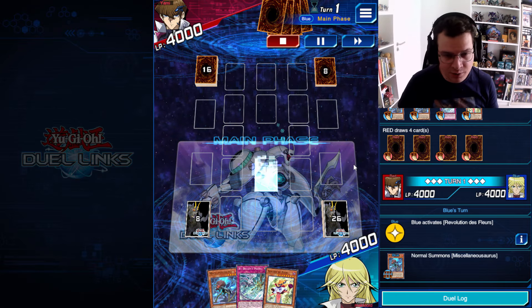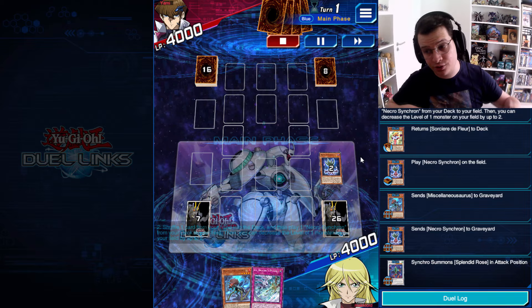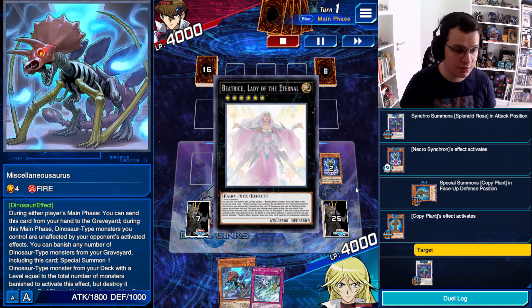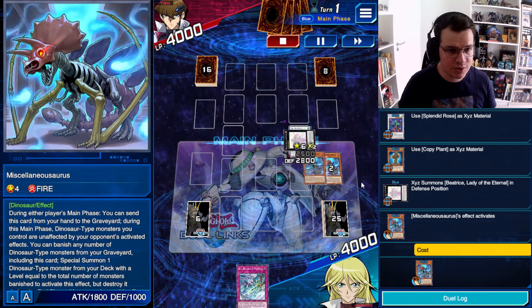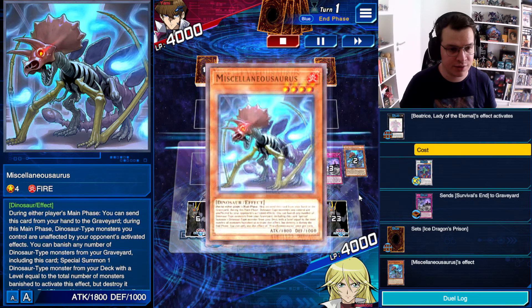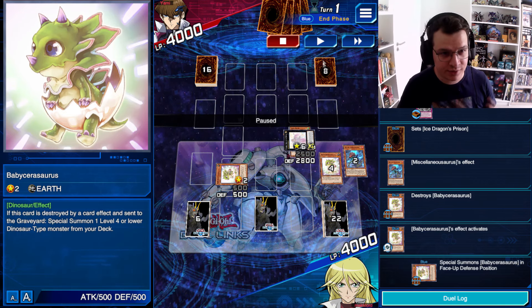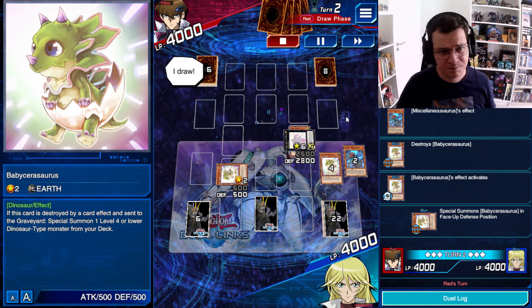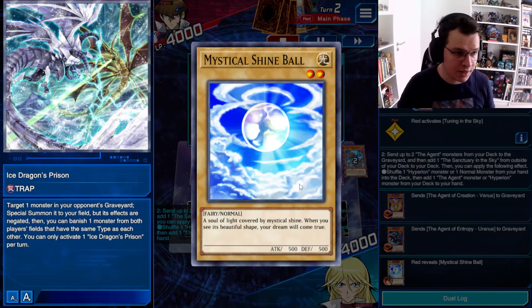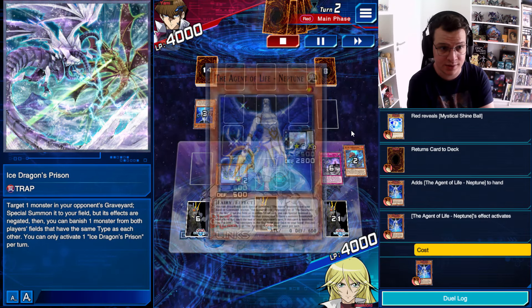Anyway, I open Misk again, and this time I'm going to be able to Normal Summon it with Necrosynchron, make the Splendid Roads — you know the line. But this time I have drawn IDP, which is also really good, and another Misk. I'm going to discard Misk, then banish Misk and Misk for Baby Sarasaurus. Beatrice sends one Survival's End to the Grave. In the End Phase, the Baby Sarasaurus summoned by Misk is going to float into another Baby. In the Draw Phase, I'm going to Beatrice send another Survival's End. So I have three disruptions, accounting for the Ice Dragon's Prison — that's basically two disruptions if you play optimally like I just did.